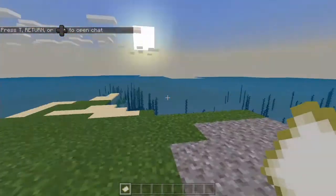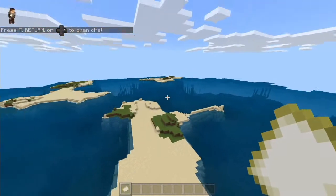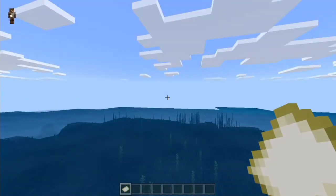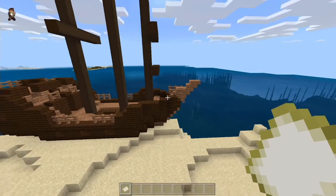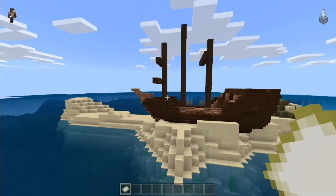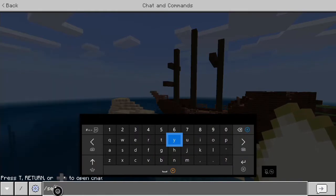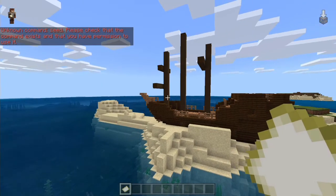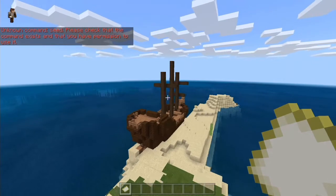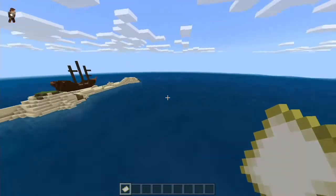Okay, so I've just spawned in a random seed — all these islands, great. Now we need to find a forest, like a plain flower forest or something. Just really quickly, how cool is this ship? This just spawned like this. That is awesome. Is there a way for me to show you my seed? I've never done this before. But this is amazing — it's a beached ship and it's fully intact. I think I've spawned in like the worst spawn; there's like no mainland here. Come on, I want to see bees.